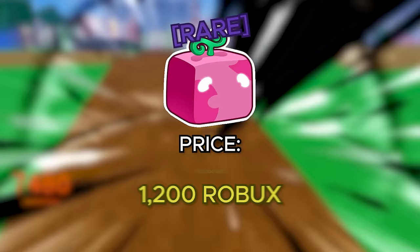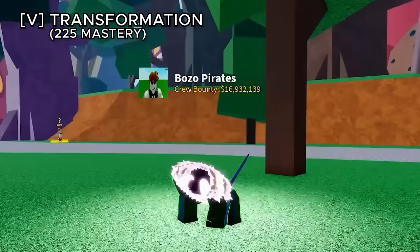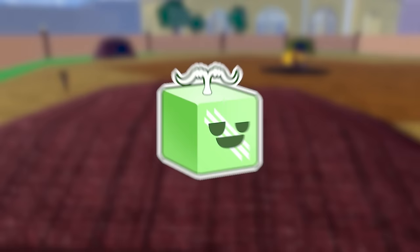The rubber fruit costs 750,000 belly or 1,200 robux and has a passive where M1 clicks punch your enemy. Cannon charges both hands and hits with a rubber animation. Smash jumps into the sky and slams the floor. Rush locks the character in place and pummels them with fists. The V ability, a transformation, puts you into Gear 2 making all previous abilities faster and stronger. The movement ability, slingshot, lets you aim at a roof or tall structure and launch yourself — the longer you charge, the further you go.